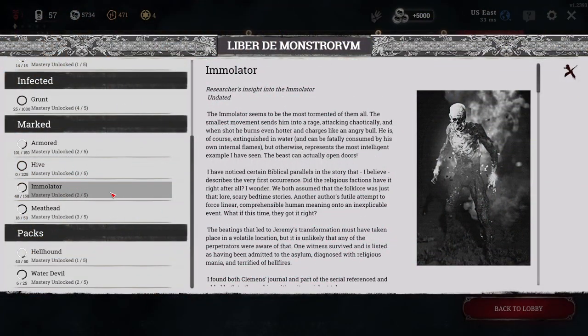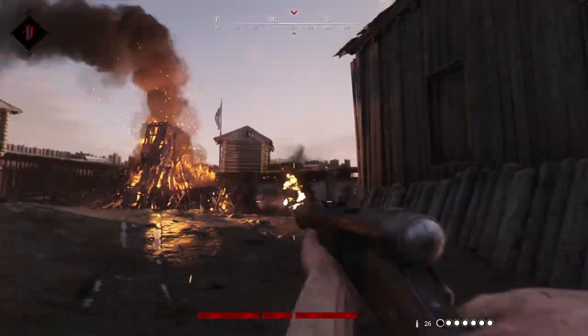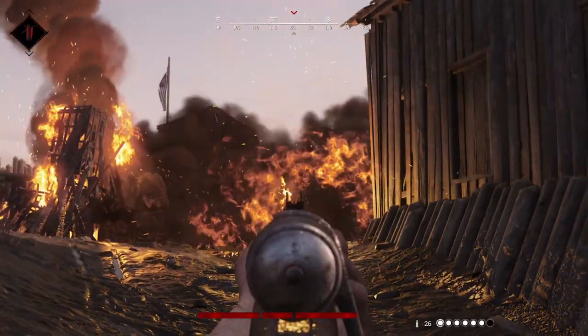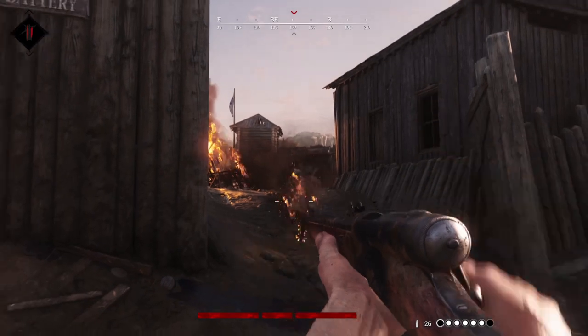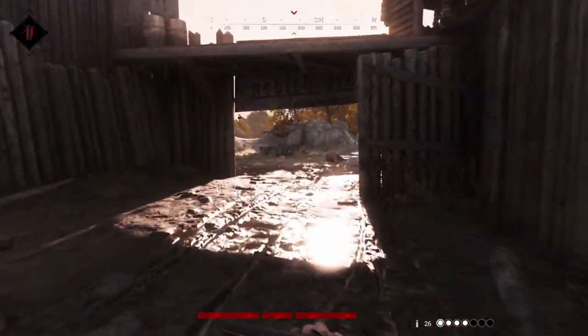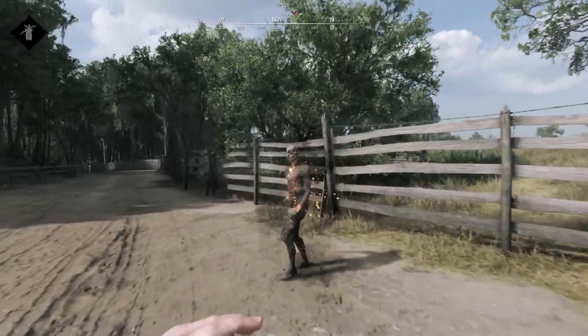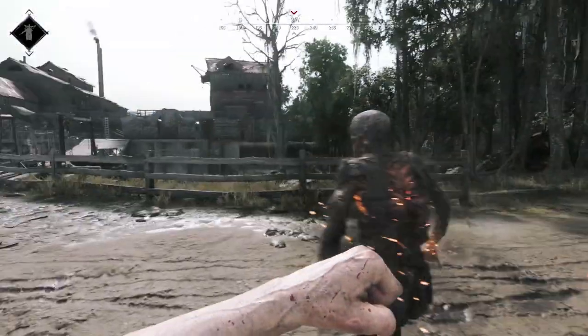Immolators are nasty, glowing enemies. When they spot you, they let out a yell and start charging in your direction. Be careful not to shoot them or use a knife or any blade on them. If you do, they're going to explode, burning you and anything nearby. And then they'll be ignited, so when they run up to attack you, they'll light you on fire as well. It's easiest to use a few strong attacks from dusters to take care of them.